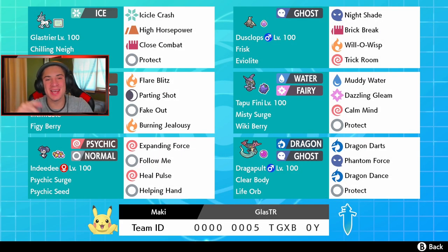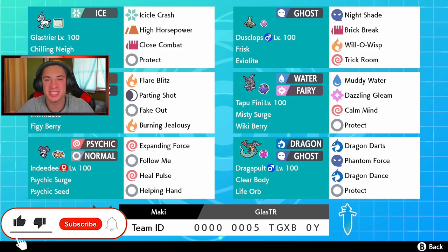YouTube, what's going on? We are back today playing some Pokemon Sword and Shield. You guys already know the deal. Hopping back onto the ranked double ladder. We got ourselves a banger of a team today — a Glacier Trick Room team. If you guys are excited or hyped for today's video, make sure you support the channel by smashing that like button and clicking that big red subscribe button. Seriously, it goes a long way. Thank you guys so much for the support.